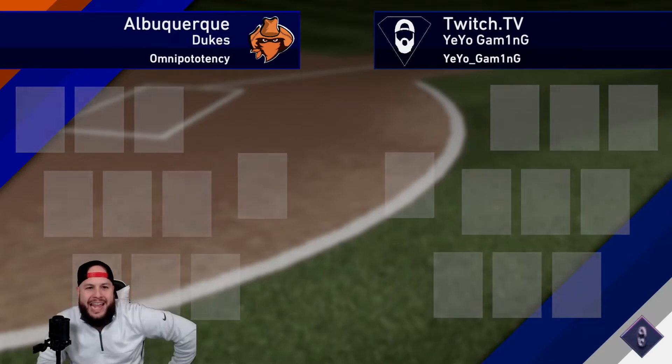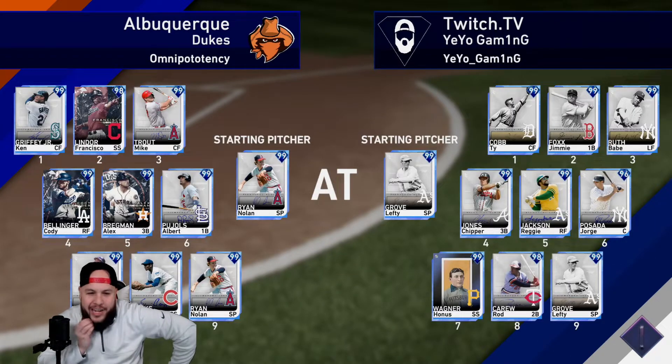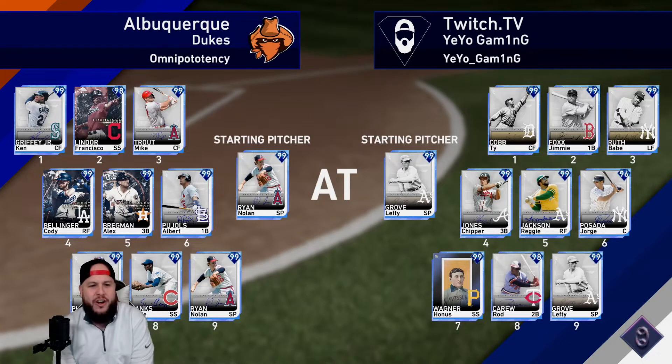Let's jump into the game — we're playing the Albuquerque Dukes. They've got Lefty Grove, Nolan Ryan, Ken Griffey Jr. leading off, Frankie Lindor, Mike Trout, Bellinger Finest, same with Bregman, Albert Pujols, Mike Piazza, and Ernie Banks. A bunch of righties, and we have a lefty going.